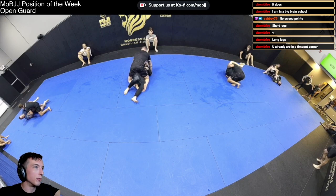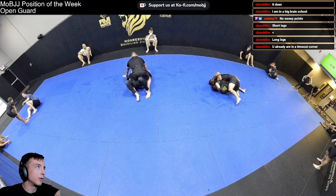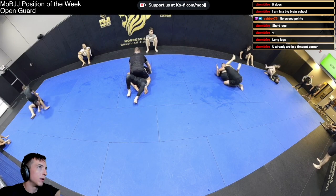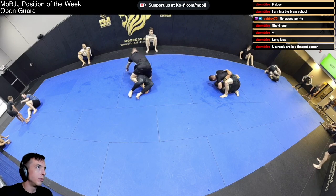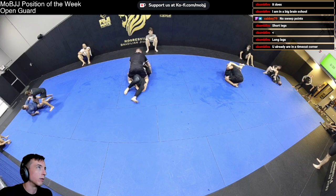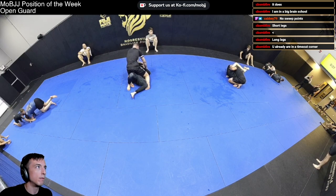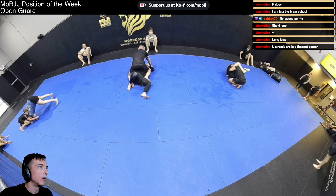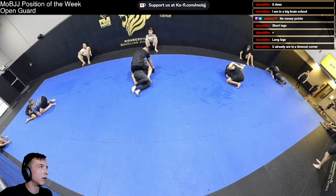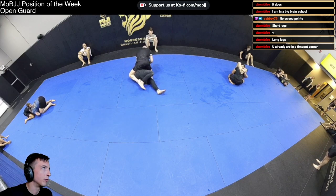As he comes up I set up another triangle attempt. He's got the underhook but leaves that other arm on the ground, which makes it easy for me to hit the step-over entrance. I don't get the triangle but he was tired of me trying to triangle him. Luke riding to a high mount, got Pat's arm isolated with the elbow pretty high up — probably going for his own smother. Then the back take.